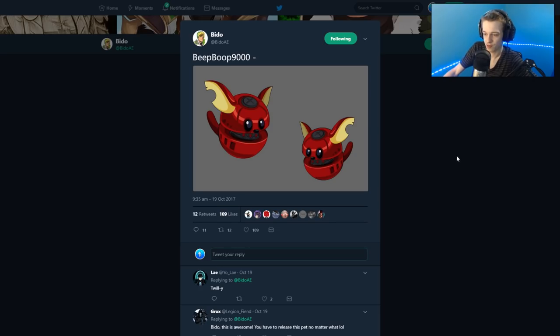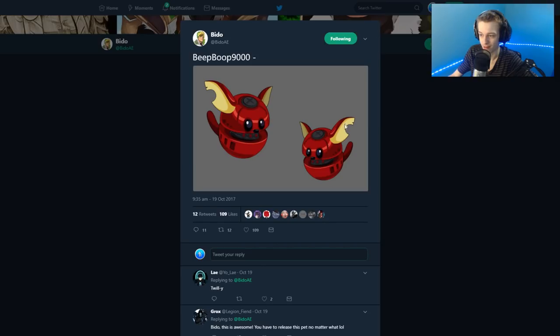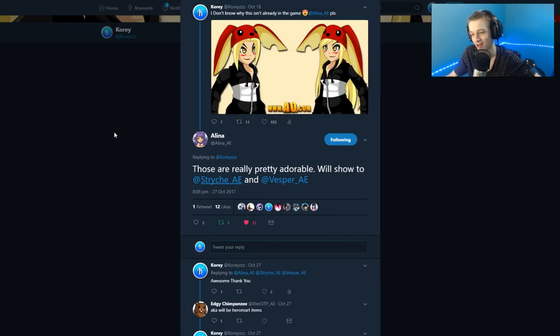This will be part of the evil corp war, or the evil corp takeover Thanksgiving war. We got some little Twillie items — I've showed these before but they're relevant. Speaking of Twillie, I made a post a while ago that got a lot of likes and retweets. I don't know why this isn't already in the game.